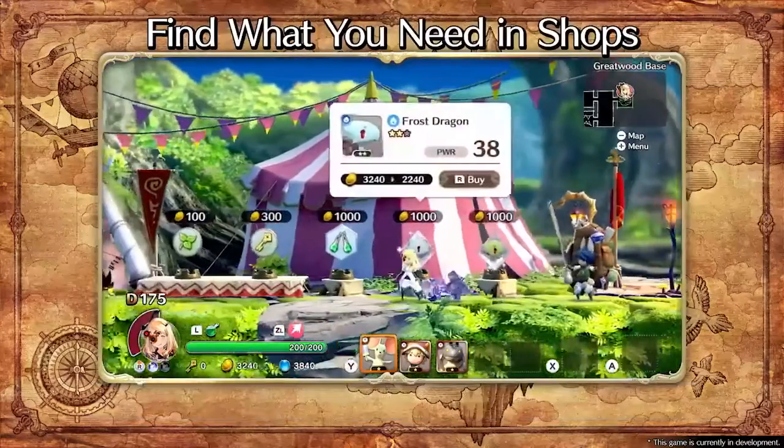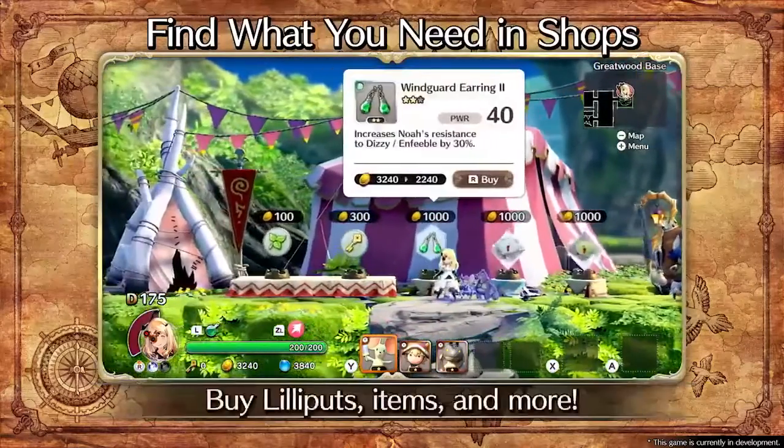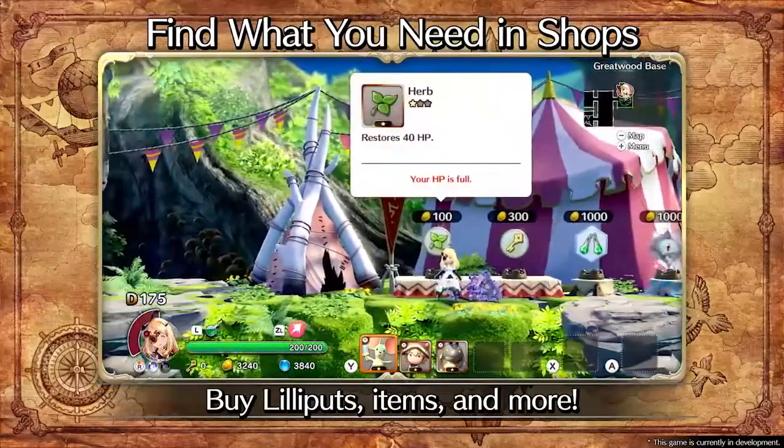Gold picked up on your adventures can be exchanged for items, recovery potions, rare companions and additional accessories.